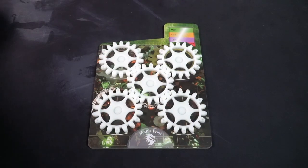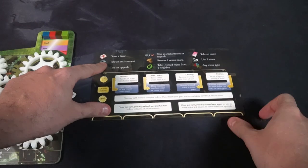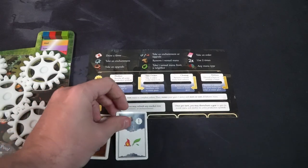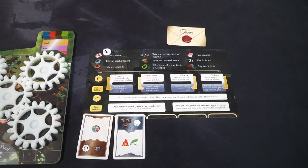From there, give each player a player aid, which is also where they'll place their commoner and merchant cards. Somebody will be the first player. Each player gets one mana of each type, placed in your exhaust vent — four mana cubes total in the high value area. Each player also gets a favor card worth one money, a random commoner card, and a random merchant card, placed in any of the five spaces on your player aid.